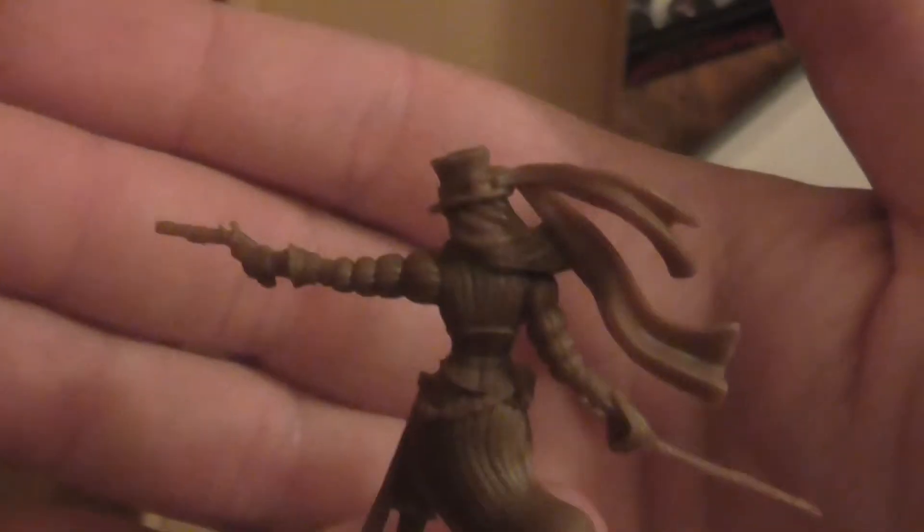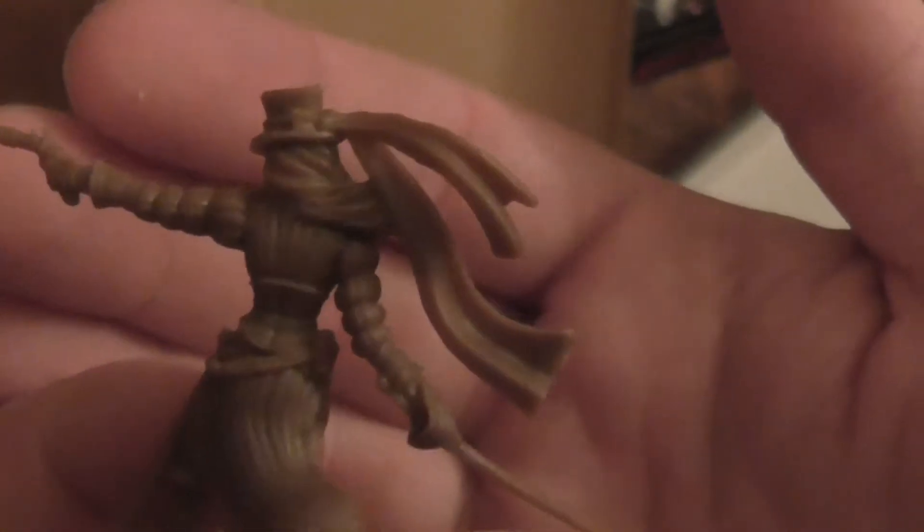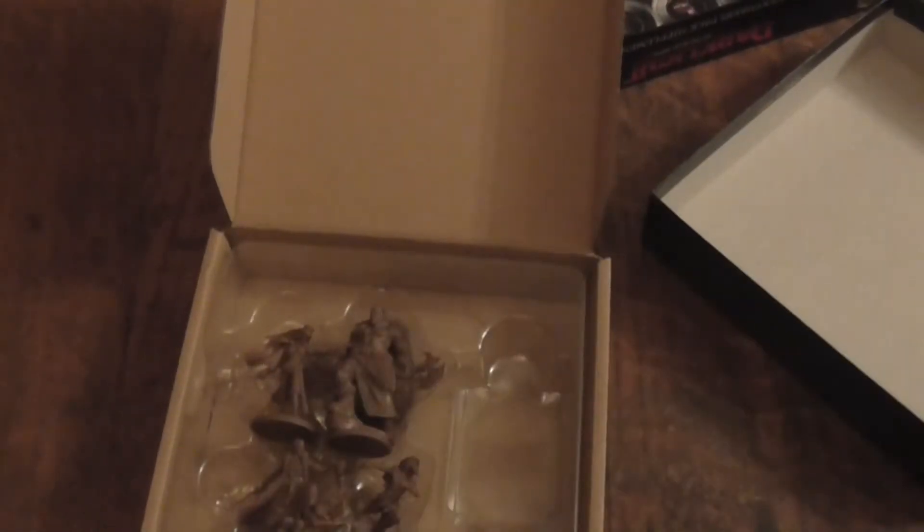Then you've got your Courtier — I think I'm saying it right. So she's got a rapier and a pistol with a lovely flowing hat behind her. You know what, I'm going to take a quick look at the cards, because it's easy for me to just put that back in the little set there so I don't have to worry too much, and then close the box.